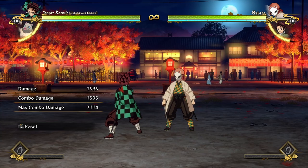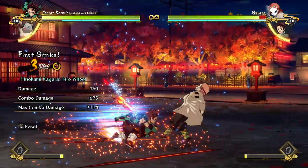Entertainment Tanjiro has basically two combo paths that he's going to be taking, and it depends on whether the opponent is on the ground or in the air.